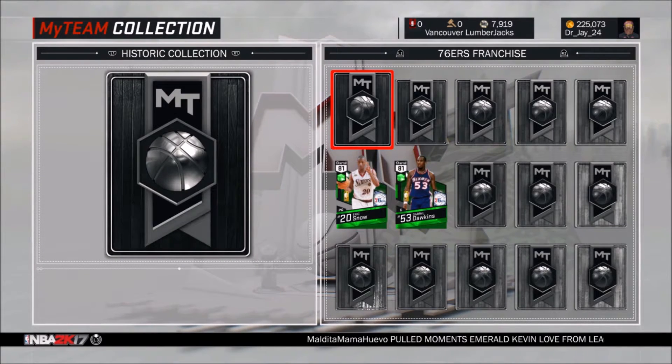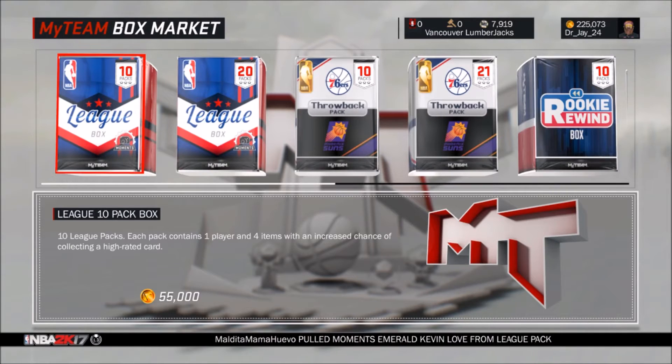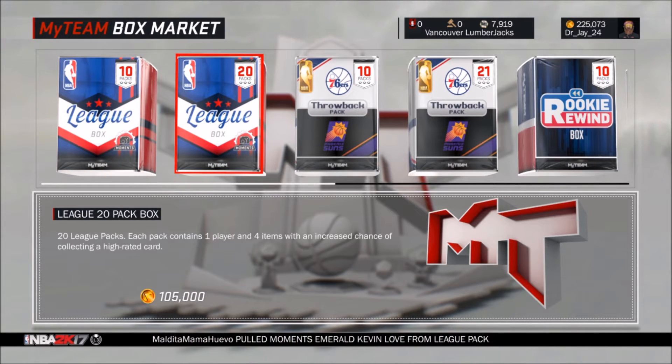I have $225,000 VC now. The reason I have so much is they're actually having a sale on VC where the $10 one is $7. I bought three $15,000 packs, so that's $75,000 times 3, which is $225,000. With the standard boxes, the 20-pack is $105,000, so two of those would be $210,000, leaving me with about $15,000 VC.